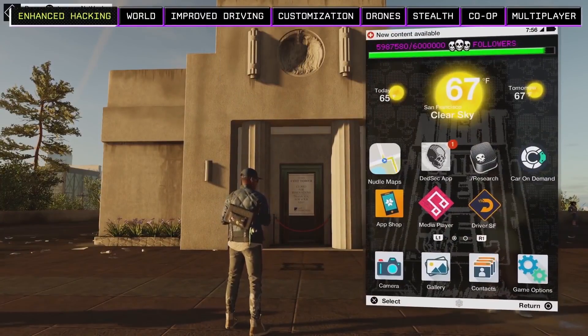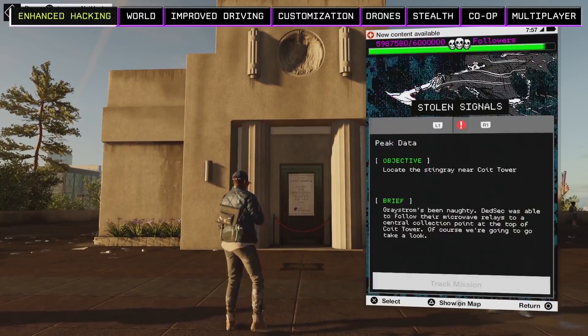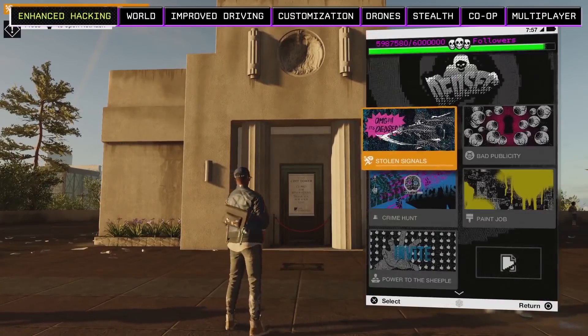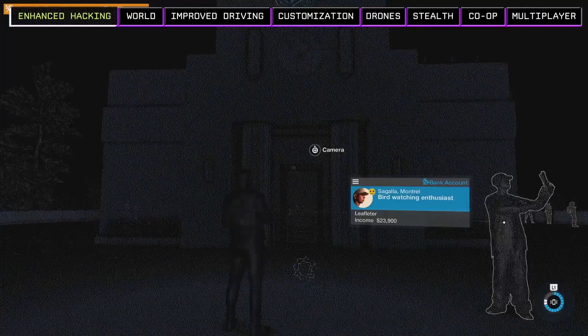Marcus has detected that there's an illegal stingray box deployed somewhere around Coit Tower. We now have access to a new DedSec operation and we can track it with our DedSec app. You can do any operation you want in the order that you want, as long as you've discovered it and it's in your DedSec app.